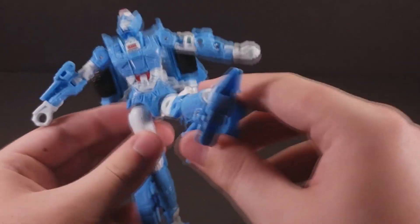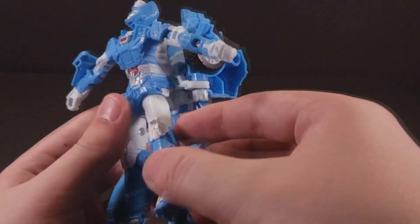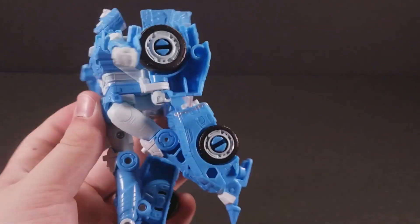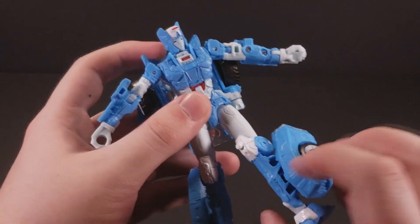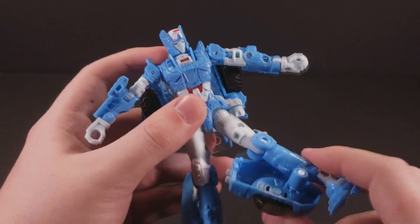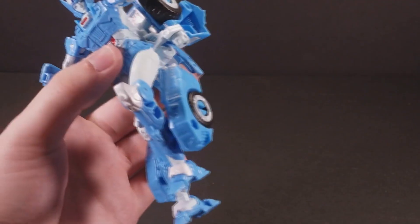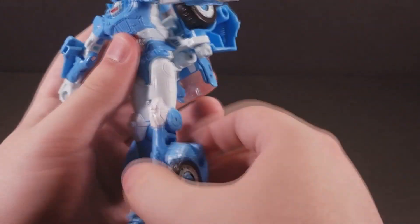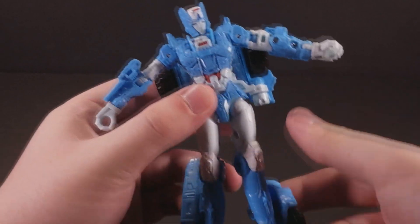The hips are ball joints and they go about this far forward — not very high. They go back until they hit the kibble on the back. I'm sensing a pattern here — I'm not happy with that backpack. They have a thigh swivel that goes all the way around, which is pretty nifty. The knee gets hampered by these shin plates, but you can rotate them out of the way. Her knee only bends 90 degrees, which is the baseline for a good knee joint — so it's adequate.